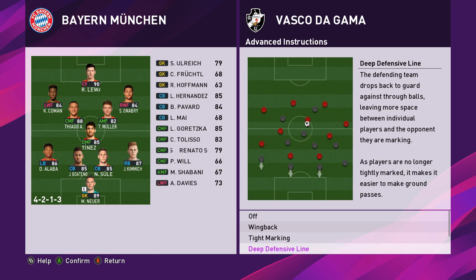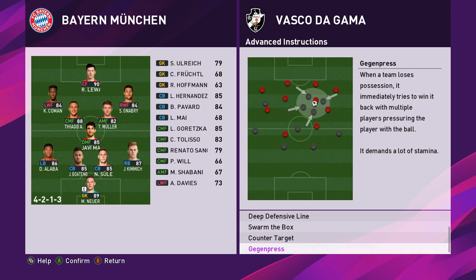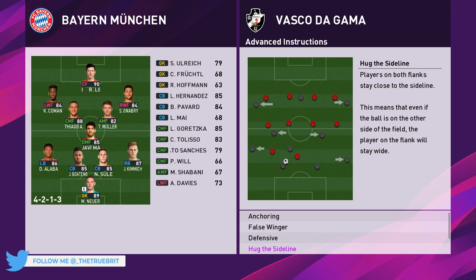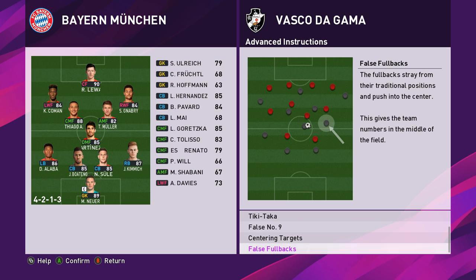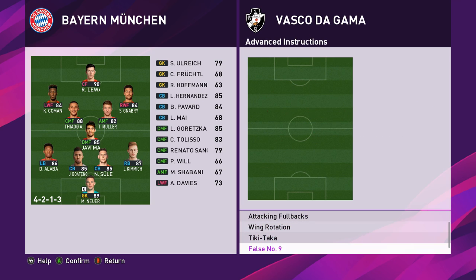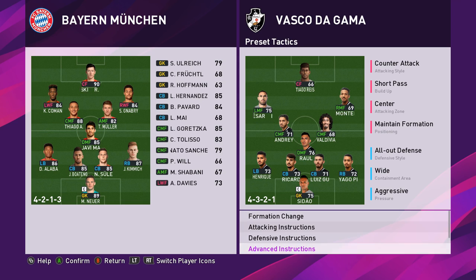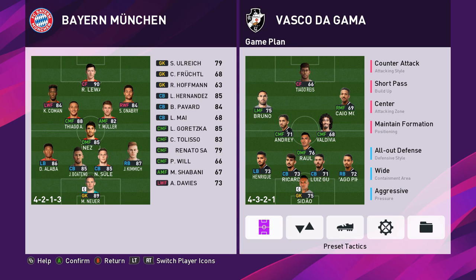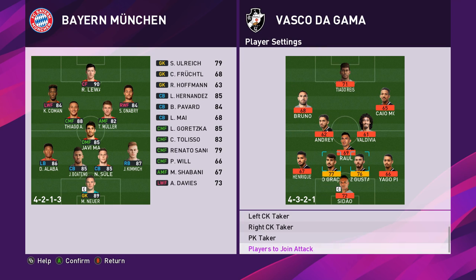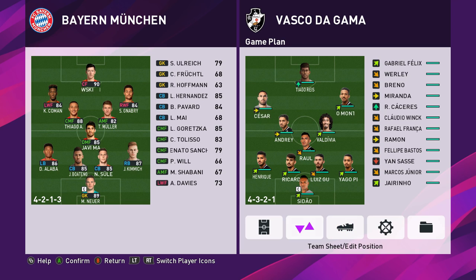I don't think deep defensive line is the best option here. Swarm the box we could do, but then players are all congregating in the middle. Geggenpress obviously is not going to work. When it comes to attacking, we could play anchoring through the middle. Could play a false number nine, which is going to drop the center forward back - let's try that, drop him in the hole. Player settings - I always like to make sure if we ever get a corner, get those center backs going forward. That's pretty much how I would set it up.